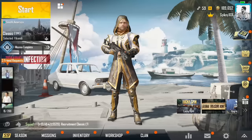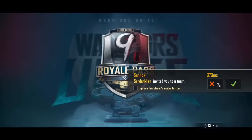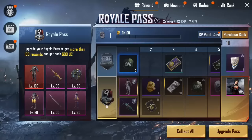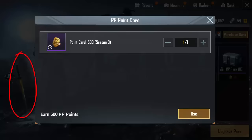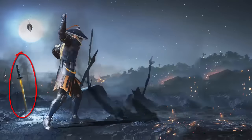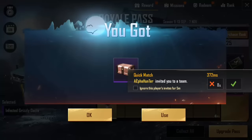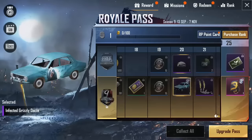As you all know, Season 9 is here. What you have to do is just open the Royal Pass tab. Here you see this machete which is stuck in the ground. Just tap on it once and you will get this Royal Pass surprise box absolutely free. Just open the Royal Pass tab, click on the dead machete, and you will get this box — no matter if you are a Royal Pass user or not. This box is for everyone.